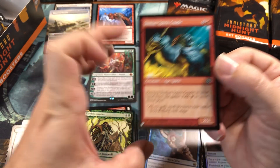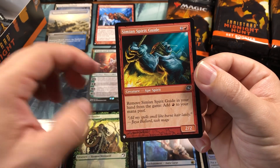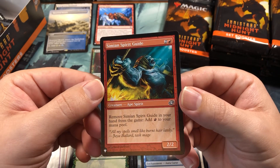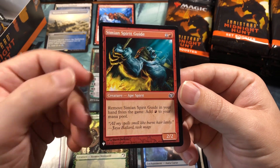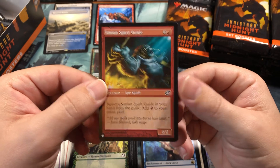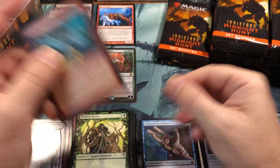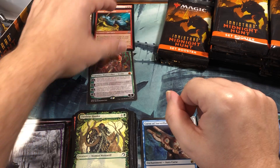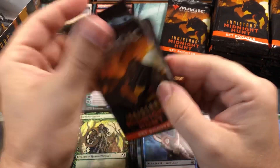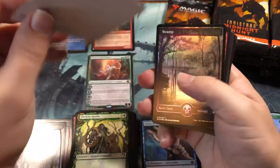Curse of Surveillance gone foil and a Simian Spirit Guide! I love this card - possibly one of my favorites. As a creature itself it's terrible, a 2/2 Ape Spirit for three mana, but you can remove Simian Spirit Guide in your hand from the game to add a red mana. It's a must-have in storm decks - it's free mana. Just discard from hand, free mana. It's kind of like a Mox you have to sacrifice - a one-mana Black Lotus that works for one color.